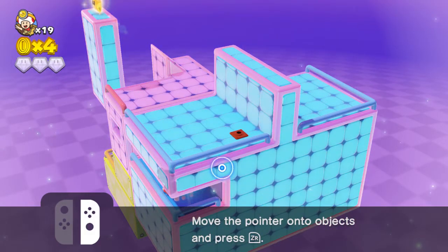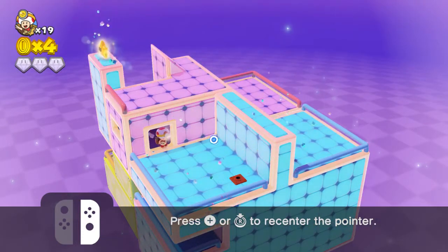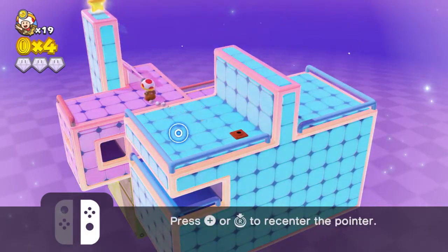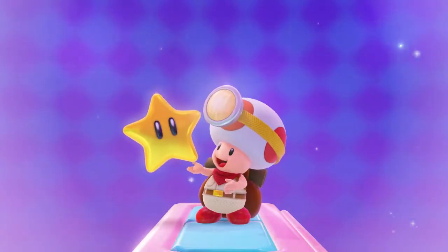Let's go ahead and hop in here. We're going to need to raise that up, allowing us to get the final super gem - and by final I mean second, because I went out of order. All right, this is how we do it. Let's go ahead and grab the power star.